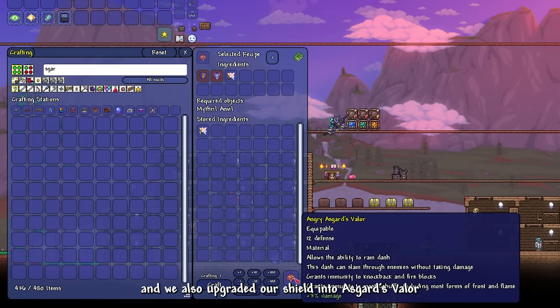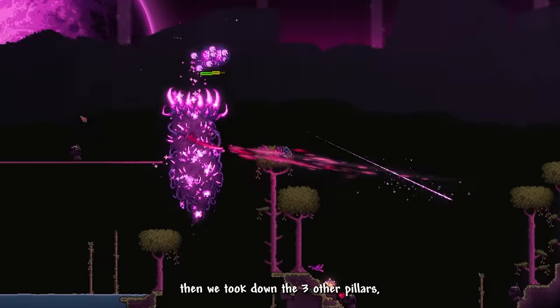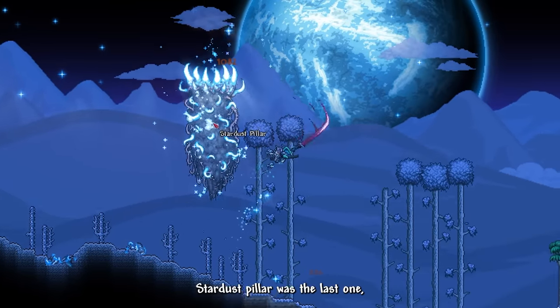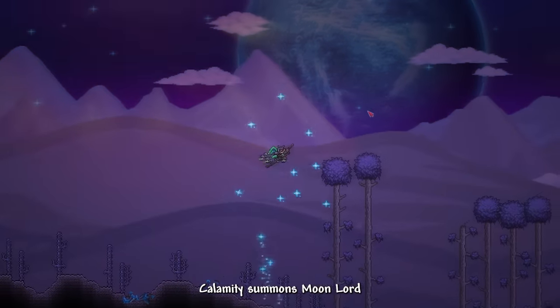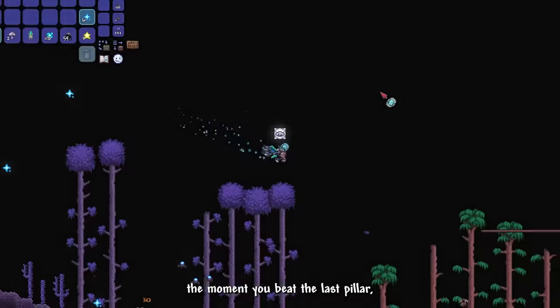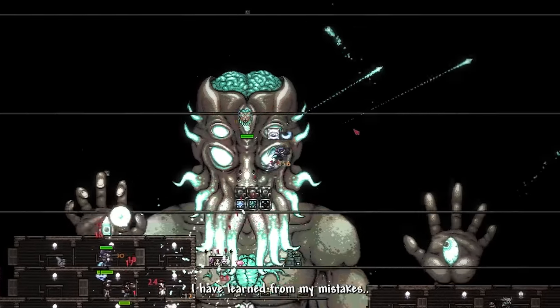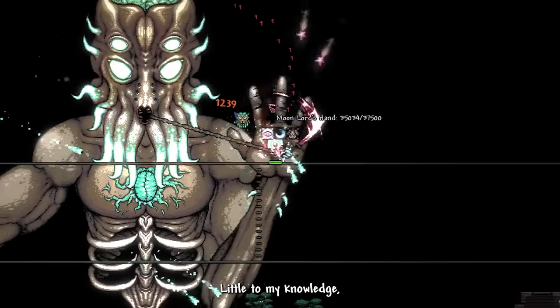We upgraded our shield into the Asgard's Valor, then took down the three remaining Pillars, which wasn't too hard. Stardust Pillar was the last, and Calamity summons Moonlord almost instantly after beating it — I've learned from my mistakes not to be caught off guard.